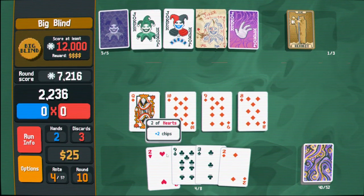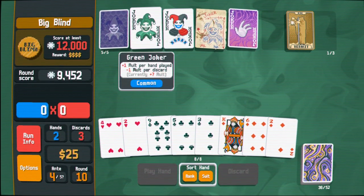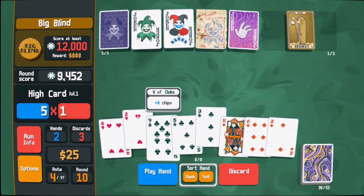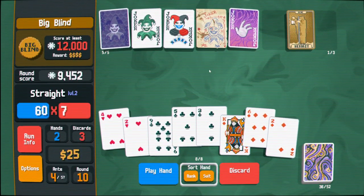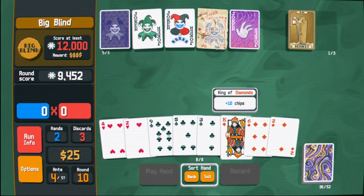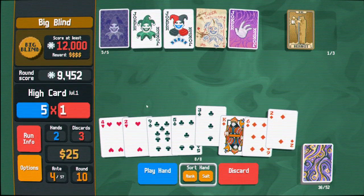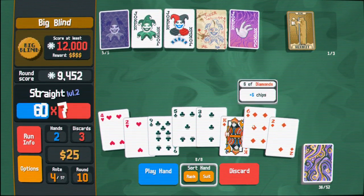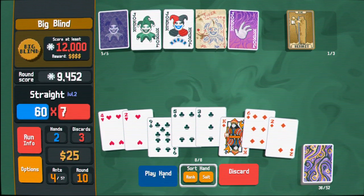Still, I think two-shotting this blind pretty comfortably. Oh, I forgot to move! Okay, that was actually a pretty big mistake - I forgot to move my joker. Two, three, four, five - I guess the six-ended straight is better. I do have a bunch of clubs in my deck also. Can I play... I'll play this two just to get it out of my hand.